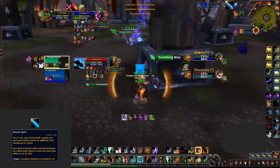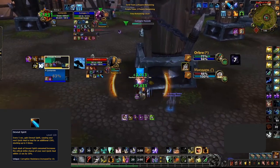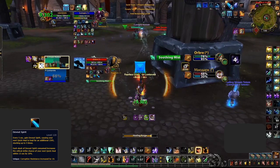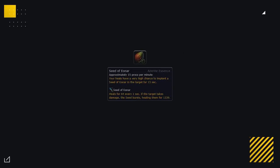Spirit of Preservation is a must-have on Shaman as your first minor essence. Not only does it provide 10 corruption resistance, allowing you to wear even more OP corruption, but it also benefits your Healing Surge, making it easier to recover in dire situations. For your second minor, use whichever of Conflict and Strife or Vitality Conduit you're not using as your major. And the last minor essence you'll want is Lifebinder's Invocation — very strong free healing that consistently procs throughout the game.